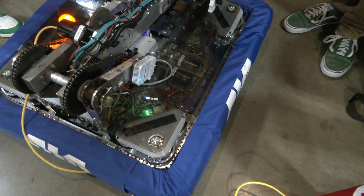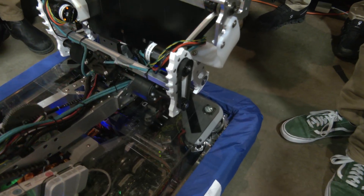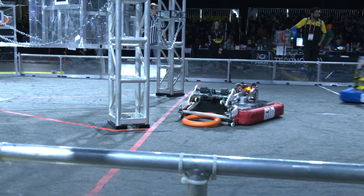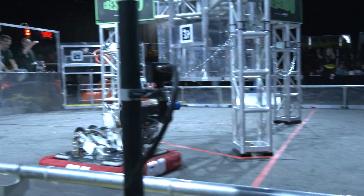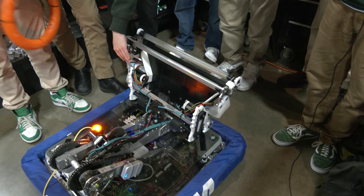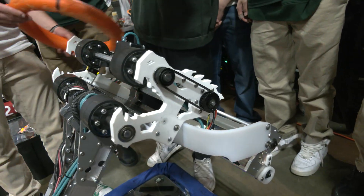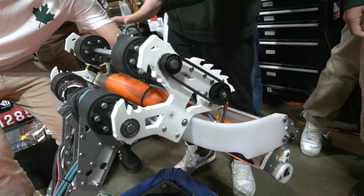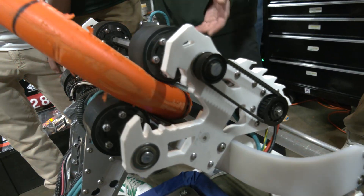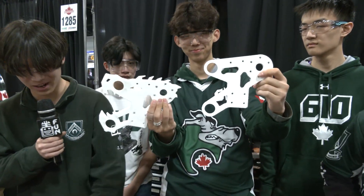Last thing — you've got these cool dragon graphics on the side of your robot. Walk me through what that means to your team. At the beginning of the year, when we first started designing our shooter, we realized that looking from the front — from the shooter side of the vacuum — it looks a lot like a dragon. The idea was that this is the mouth of the dragon, and when we shoot a note, it's like it's breathing fire. That's where we came up with the dragon plates and why we wanted to call the robot Leviathan.